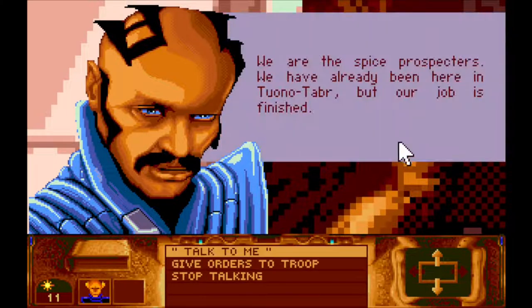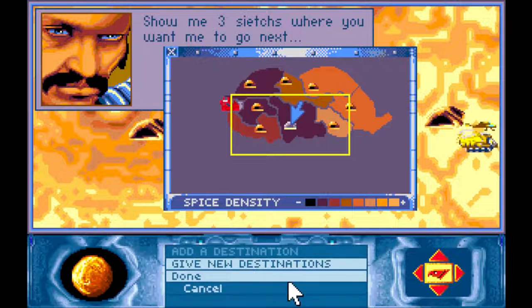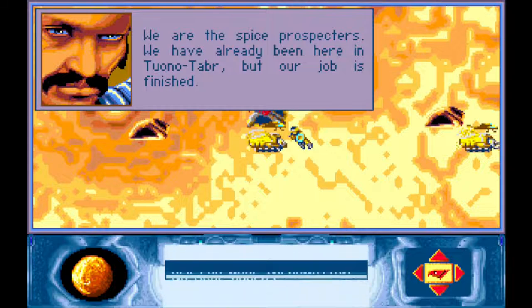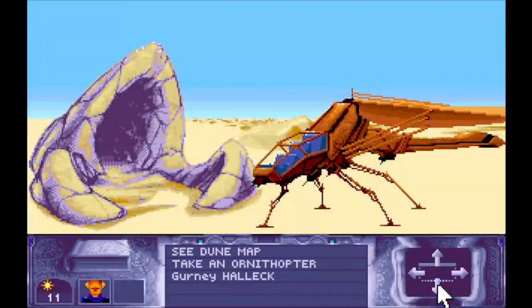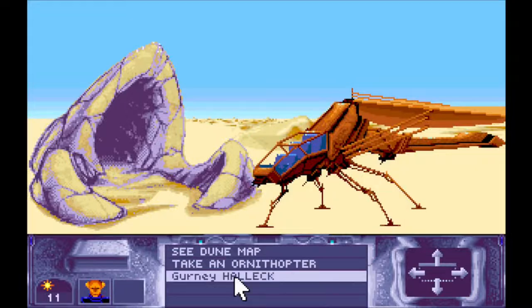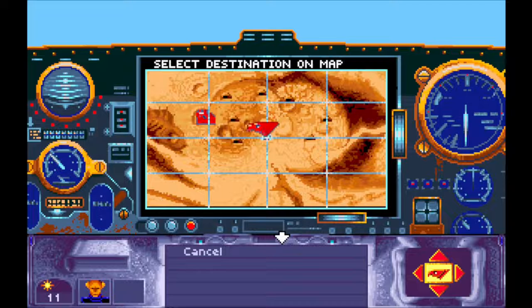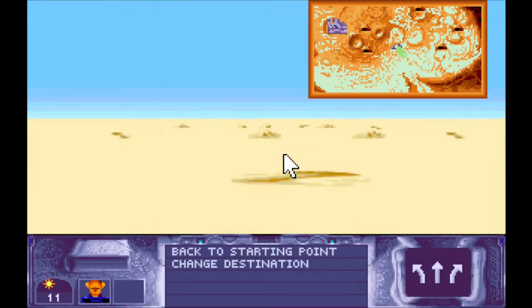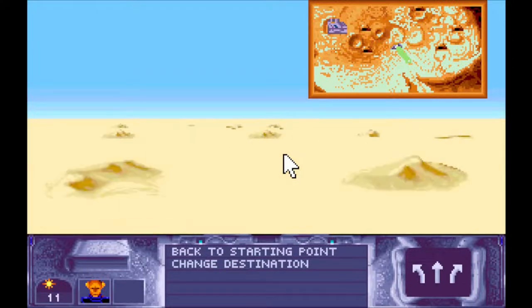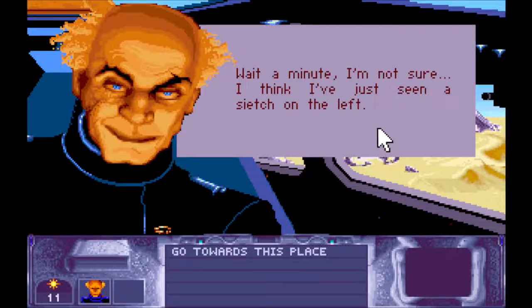Can I look ahead to that area yet? Not yet, okay, fair enough. Let's get in our orny and do a bit of aerial spotting — lucky Gurney's along for the ride to spot the edge while I'm flying. Let's take to the skies and head plain southeast to the rocky bit. If I head in that direction — oh, that was something — wait a minute, I think I've just seen a sietch on the left. Okay, let's do it.